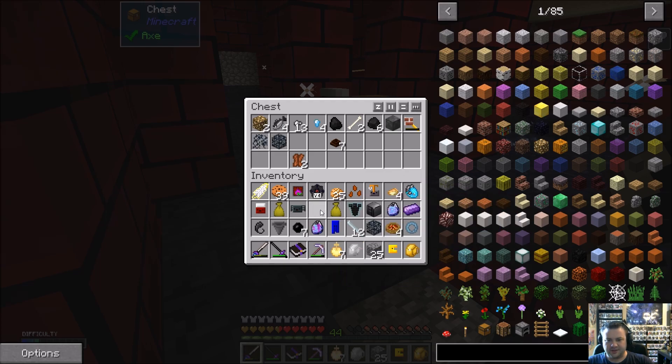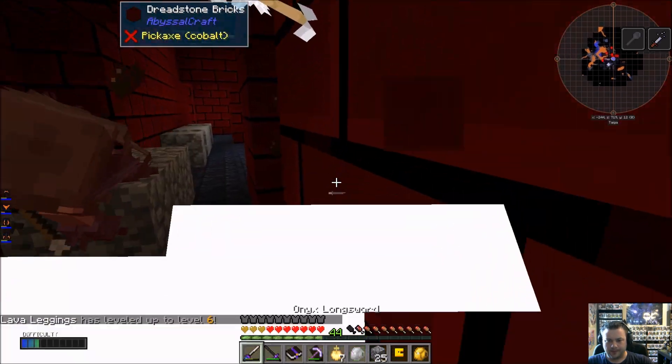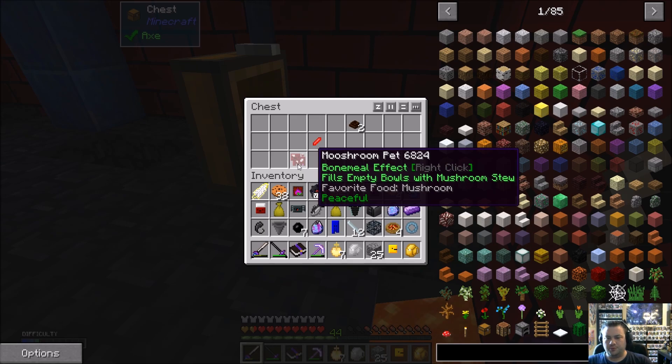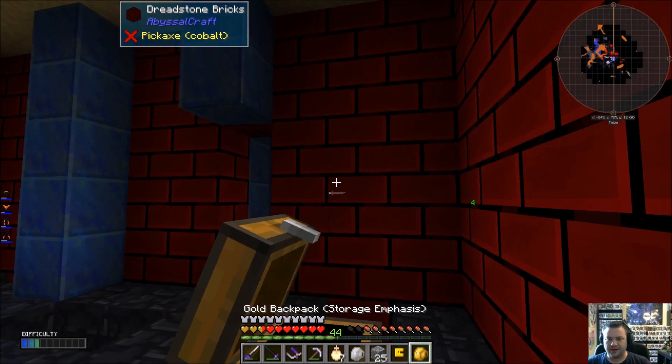Stone coal — we'll throw all this stuff in there. What do we got here — a mooshroom pet! Has a bone meal effect and fills empty bowls with mushroom stew. I definitely want that. And that heart crystal — I definitely want that.